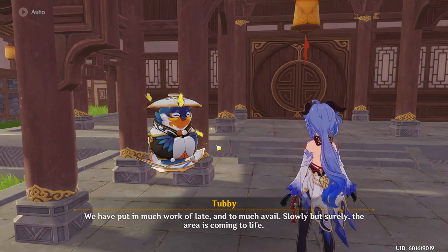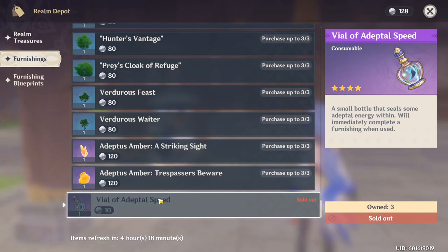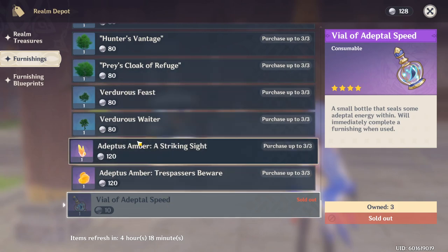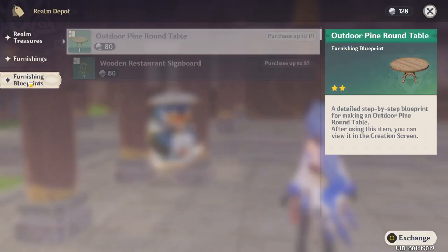If we go into the Realm Depot, under the Furnishings tab, every day you can buy 5 speed-ups for only 10 realm currency each. Once you hit Elegant, that's 2 per hour, so you can get all of these in just 2.5 hours passively while you're playing the game. I recommend buying these as much as you can. When you come in here, I think it gives you 300 realm currency. If not, you might have to wait a little bit to do this part.